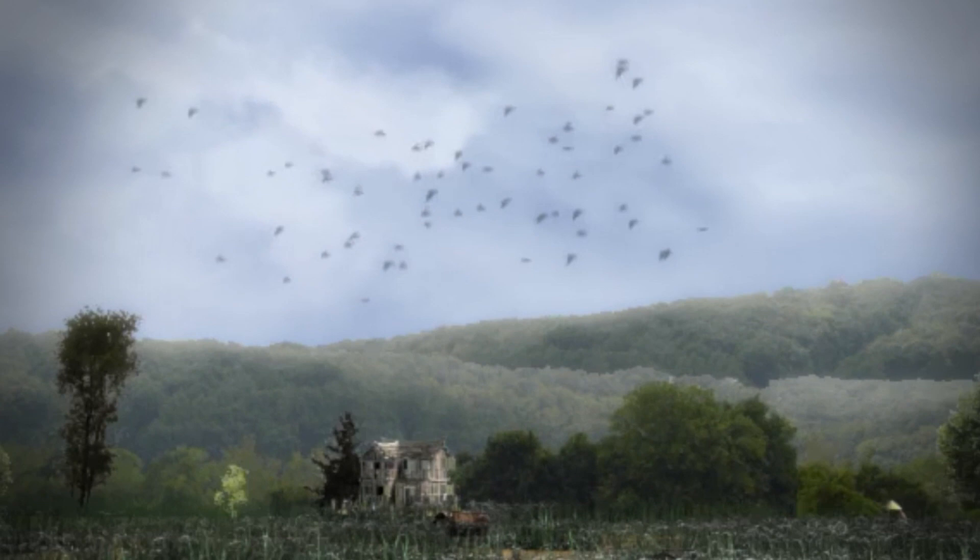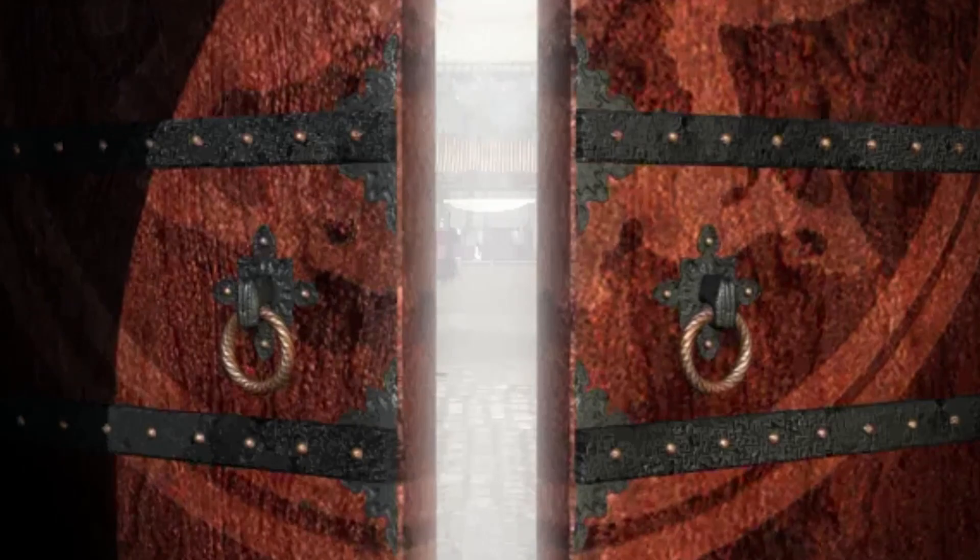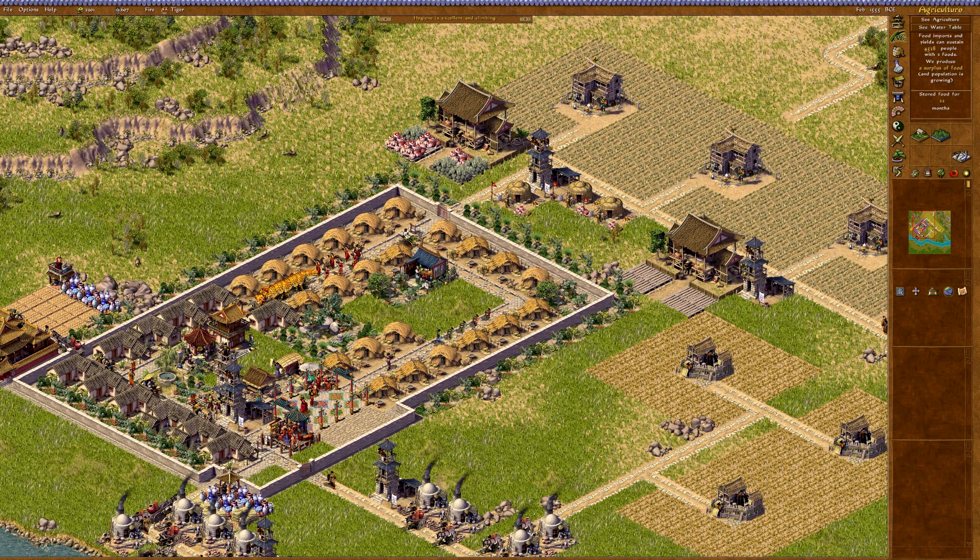Another year, another city-building game, another ancient civilization that urgently needs our urban developing skills for us to play the familiar formula a little more to deliver it to greatness. This time, it's three millennia of ancient and imperial China. While it does not claim any attempts at a revolution, Emperor: Rise of the Middle Kingdom marks a pivotal moment in the series as its last 2D game, and as the end of what we can strictly call Impressions City Building Games, because Emperor is the last one Impressions had anything to do with.